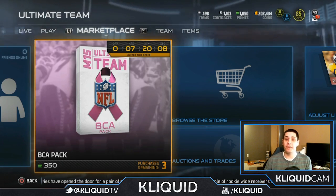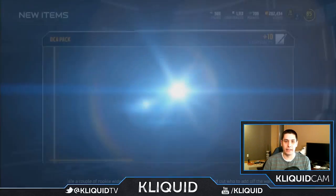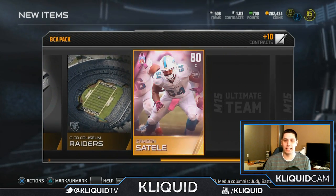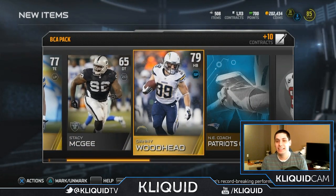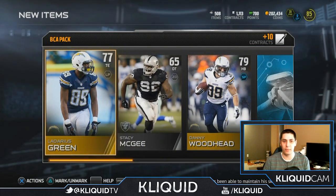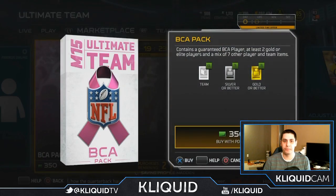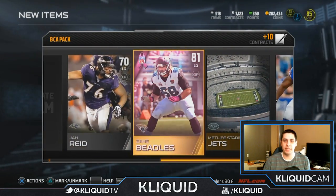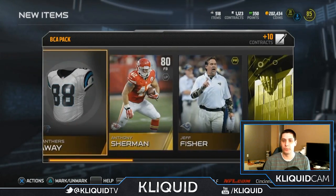Alright guys, we have 1050 points and it's time to purchase our final three BCA packs. Ladarius Green is our first item — not that great. Danny Woodhead, another Charger. Who's our BCA? Samson Statelli. Not good. Not a good pack, man. I have not had any luck at all with these packs lately. I only have one card that's an 80 — come on. Then we get Zane Beatles as our BCA, Santonio Holmes as our gold, and Anthony Sherman. Again, brutal packs. Brutal.